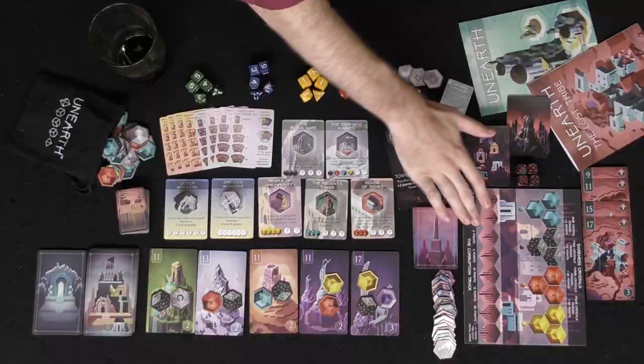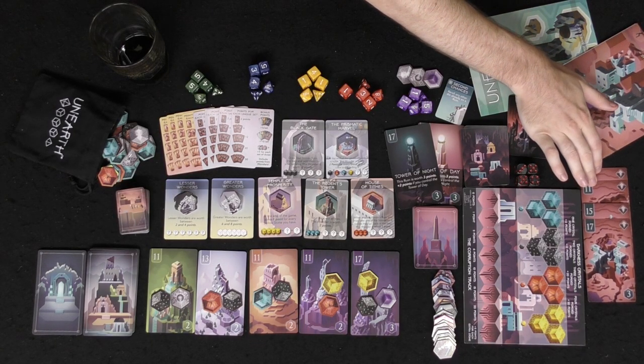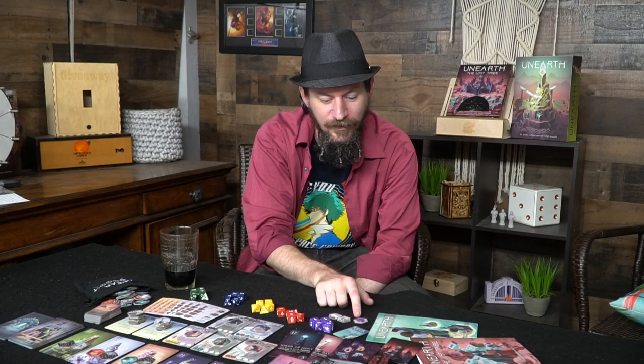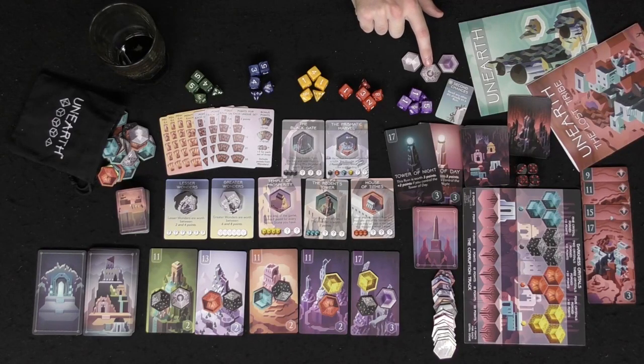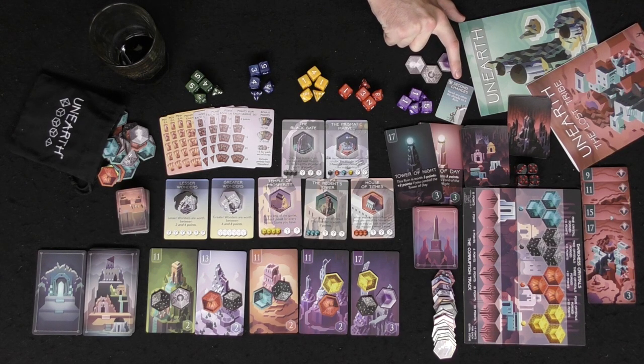The expansion includes a single player board where you play against the darkness, along with a darkness die, darkness scenario, and darkness cards. For bigger games you now have runes supporting up to five players. New stones are also added: a warp stone that can switch two locations when building your tableau, a wild card that can be any color but costs minus points at end game, and a blank stone that acts as anything — adding all kinds of new mechanics. There are also reaction cards that let you play outside of your turn depending on what your opponents roll.